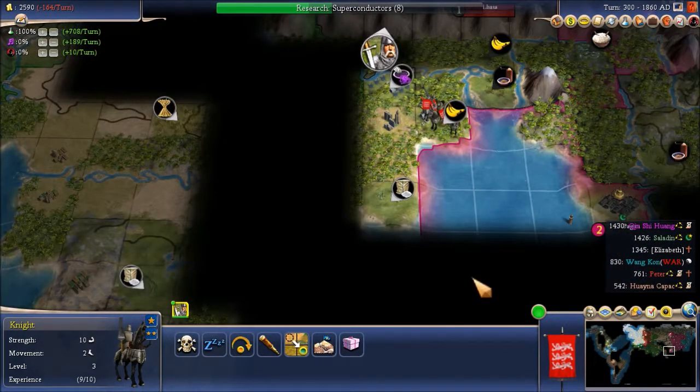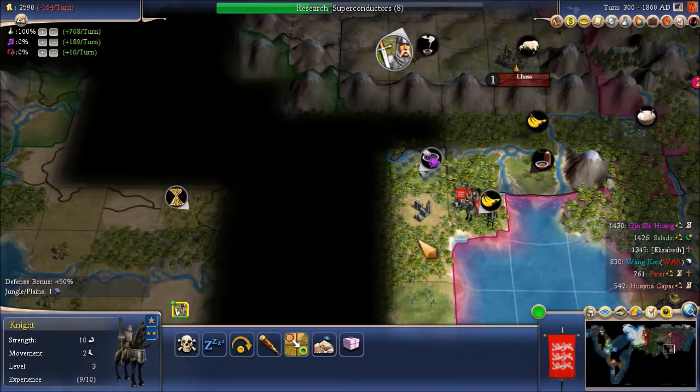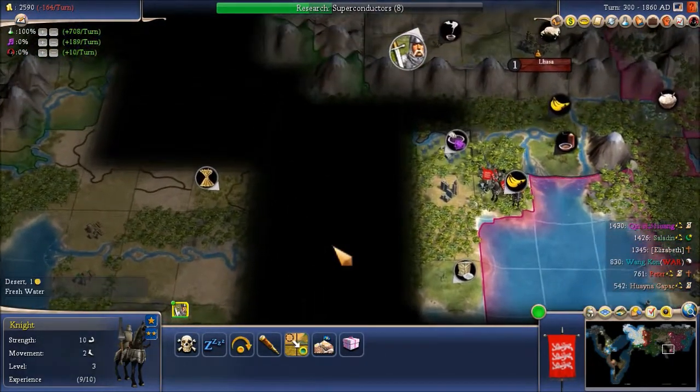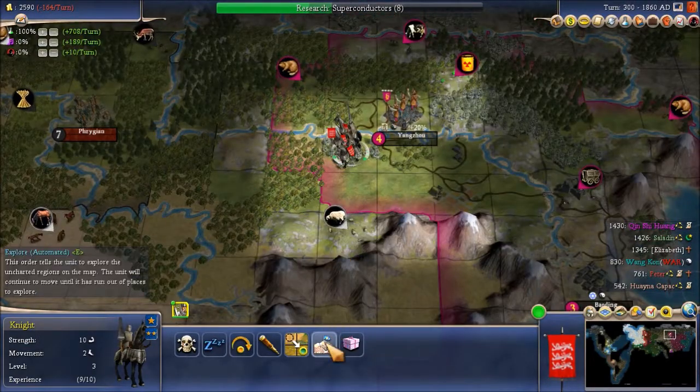Did we figure out what's going on in India? We've got a knight down there exploring. It looks like neither Saladin nor China have really expanded into India. You can explore freely.